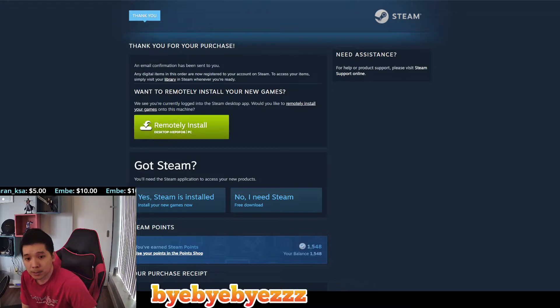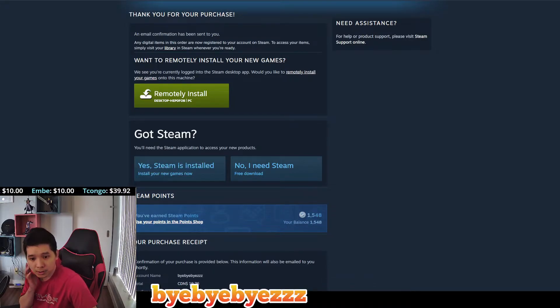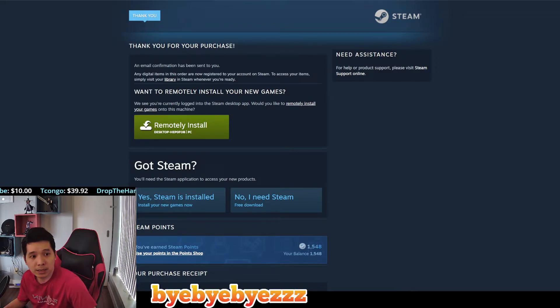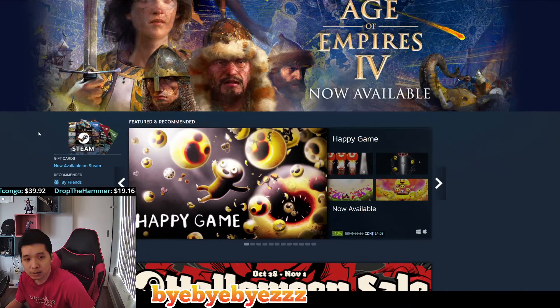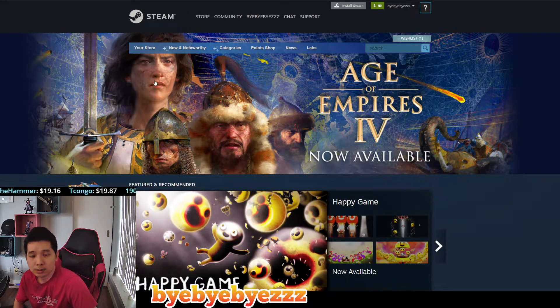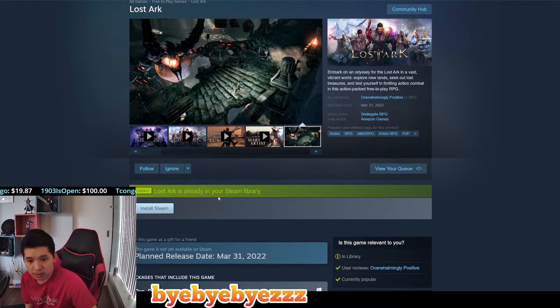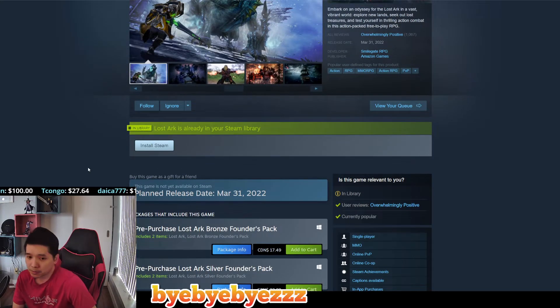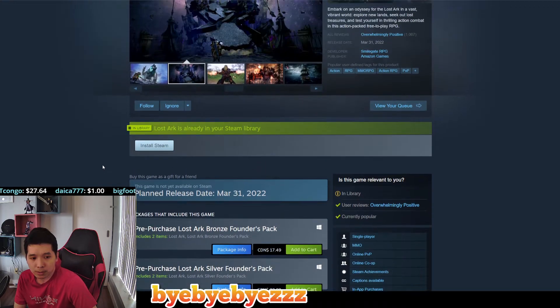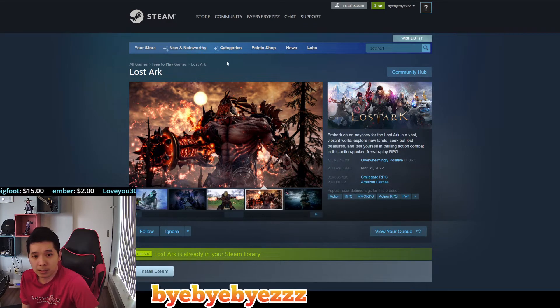You probably don't want to remotely install the game right now. After you purchase it, it should be in your Steam library. Let's go to the store and search for Lost Ark. So Lost Ark is now in your Steam library. After you finish the closed beta — somewhere around after November 11th — if you feel like you don't want to spend any money on the game, you can go to the Help or Support section.